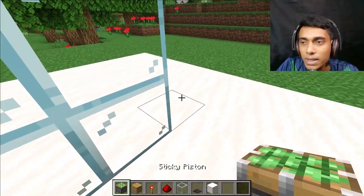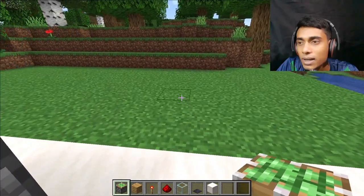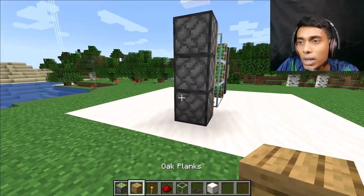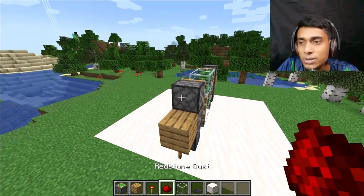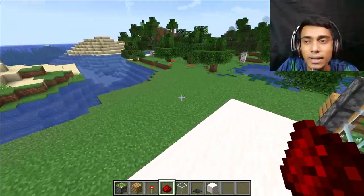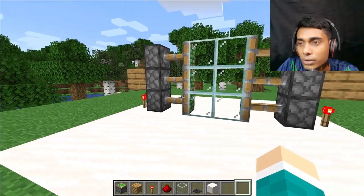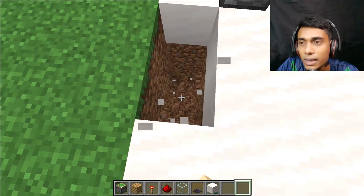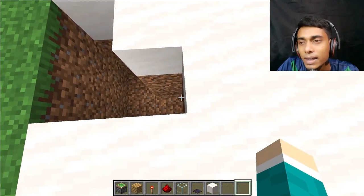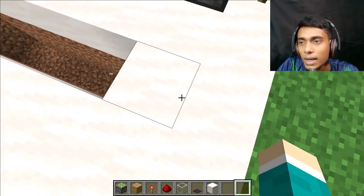Now place here three more pieces of sticky pistons again. It's nice. Now place here one block and place here redstone torches and redstone torches. It's likely complete. Okay, now I want to dig here three blocks down, and again, and now make a line. This side — three blocks, and again three blocks.